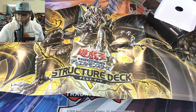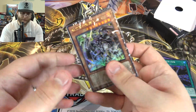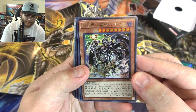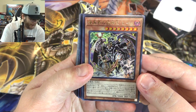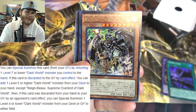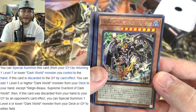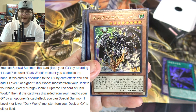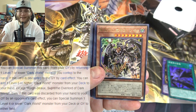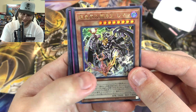Let's get through the plastic and start going through the new cards. The first brand new card is Rain Bricks, Supreme Overlord of Dark World — I think it can also be said as Rainbow, which is what the name's supposed to be. I still find it funny that Dark Worlds are named after colors because for something that looks as scary as them, supposed to be demons, being named after colors just doesn't really go together.